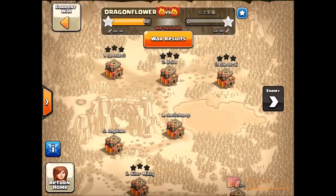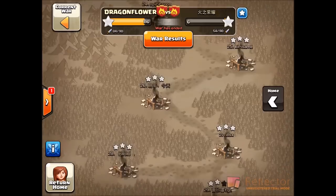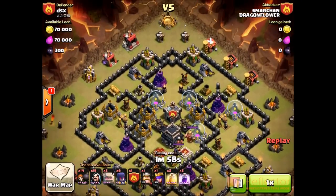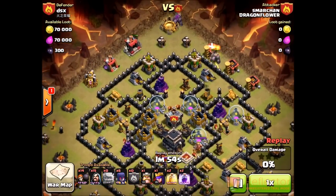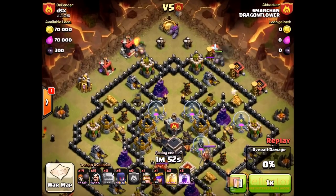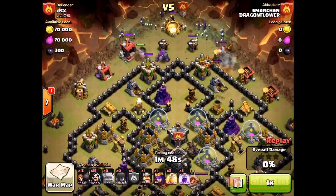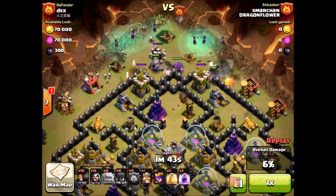It's on a pretty high Town Hall 9 — 116 trophies — so it's a really good attack. He has pretty high heroes too, which helps him out a lot. All level eight walls. He's gonna drop two or three golems up at the top by these two larger towers. They're gonna clump a little since there's only two defenses, but that's okay. He's gonna drop all his witches before his wizards so they'll last a little bit longer.